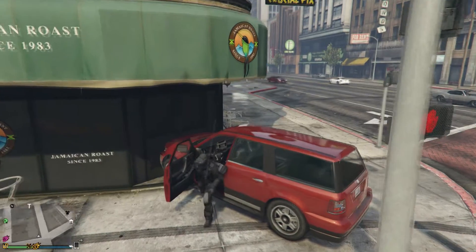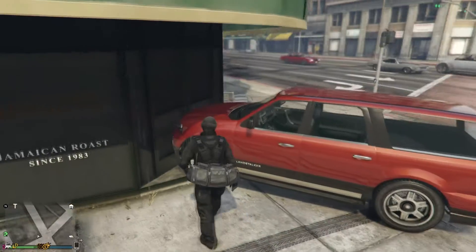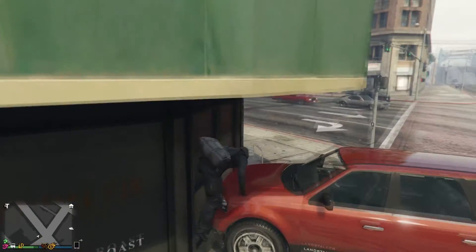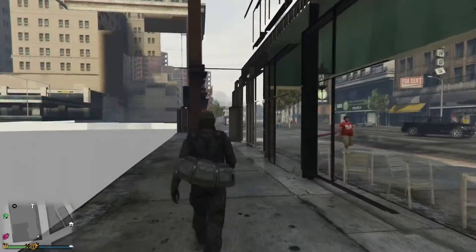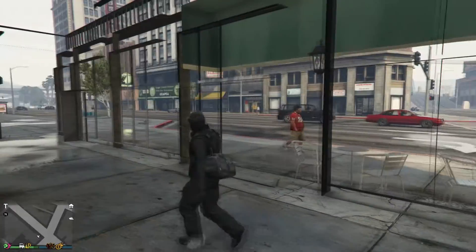Once you've done that, get out of the car and then go to the front hood and jump onto it. Once you've done that go ahead and face the doors and jump. Then your character will proceed straight into this wall breach, and once you've done that you're pretty much done.